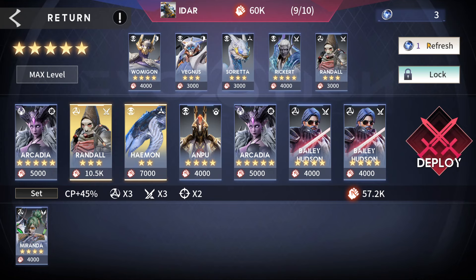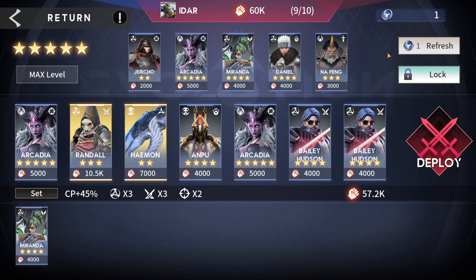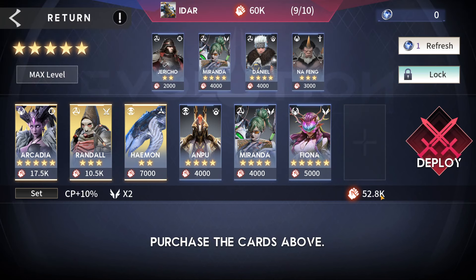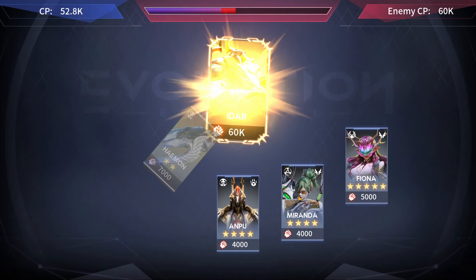57,000 versus 60,000 — we lost. There's an Ampu but we'd need two more. There's an Arcadia but we'd need to sell two things. We sell the two Baileys and buy Arcadia as a last-ditch effort, but we still need a full deck at this point. We go to the final round and we're eliminated.